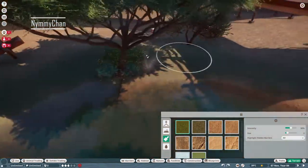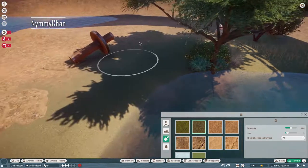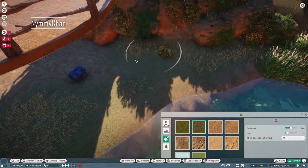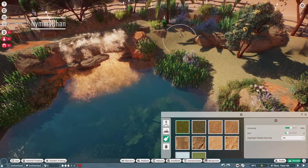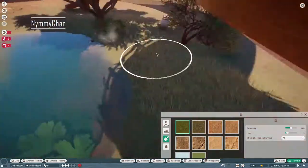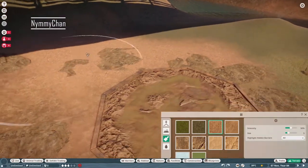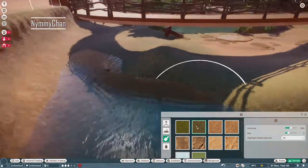In a temperate biome, tundra and temperate rock match together really well — pro tip. We're near an oasis so it's a little bit greener. We're putting some long grass down. I assembled and edited this video right after I finished the build, which was end of February.